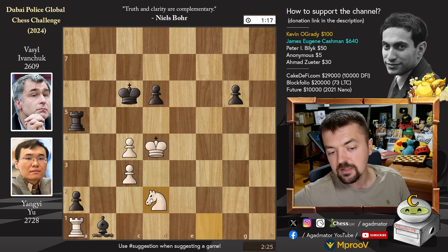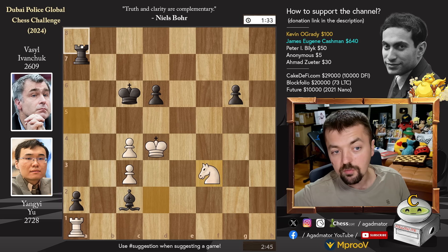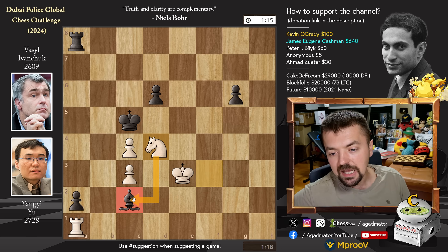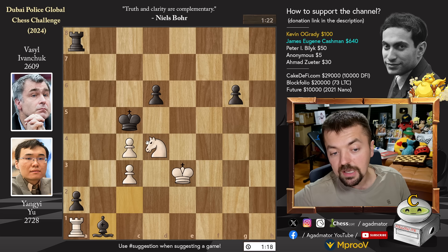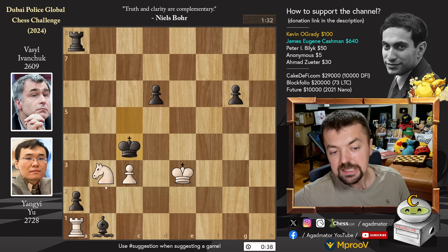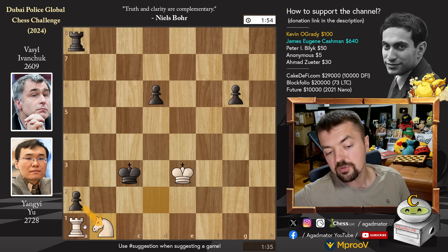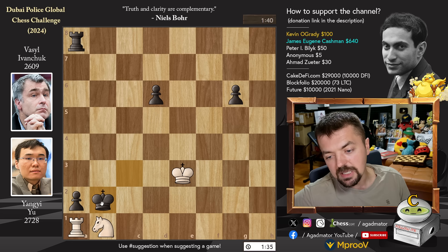So pawn to a3. Knight to f1. We have bishop to b1, attacking the rook. Rook a1, and pawn to a2 — the rook is now trapped, but the knight comes to the rescue: knight to d2 threatens knight captures on b1. But just bishop to c2. Knight to f3. We have rook to a8 and king to e3, king to c5, and knight to d4, attacking the bishop once again. Bishop to b1, and now knight to b3 with check. We have king captures on c4, boldly played by Vasyl. Knight to d2 with check, king captures on c3, going for another check — knight captures on b1 with check. But you don't capture and bring a queen into the game; just a nice simple king to b2. And on move 56 Yuang Yi resigned the game, as there is nothing more to be done.